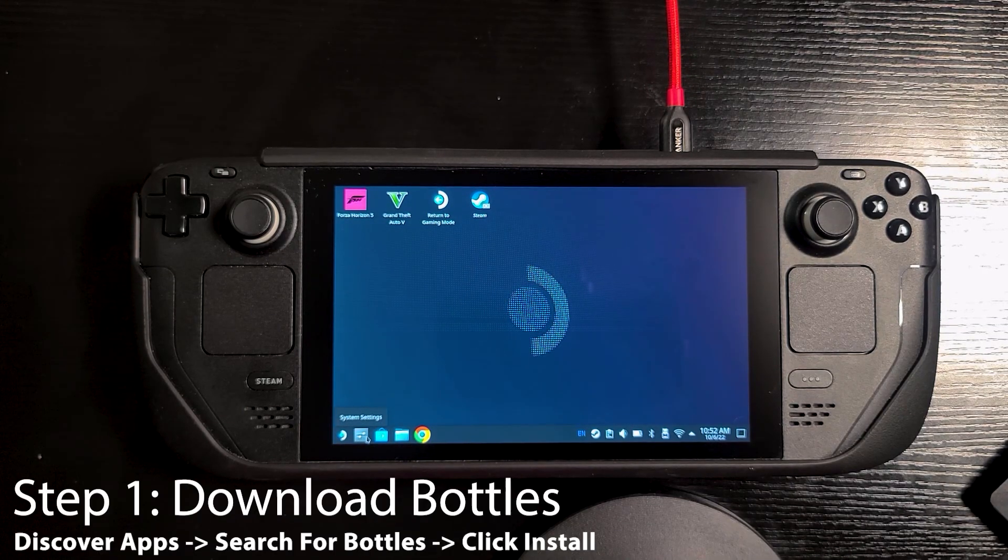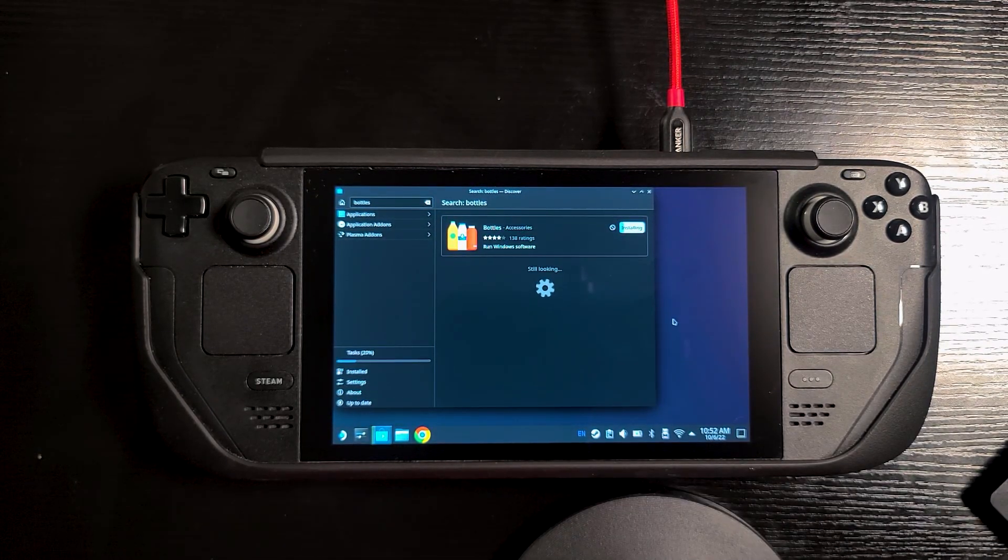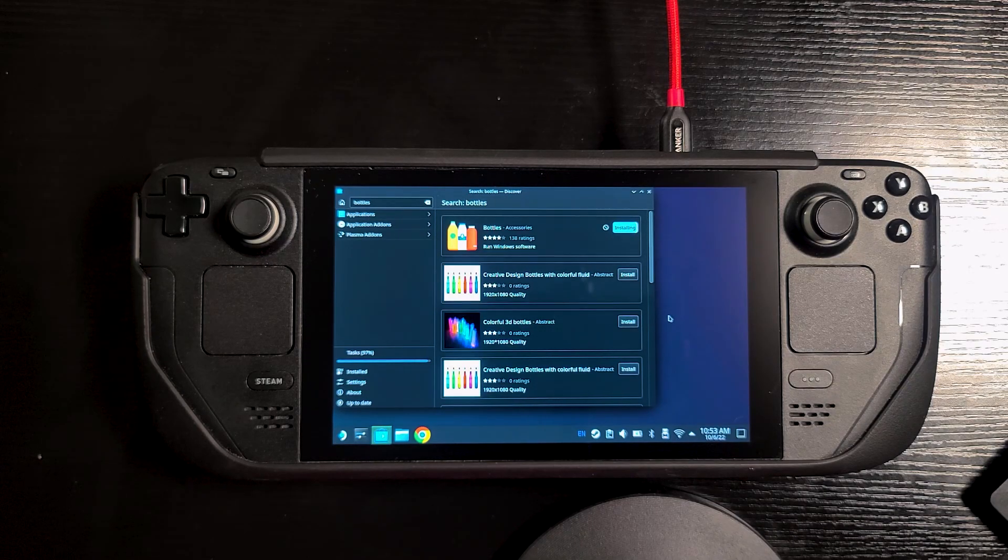The first thing we're going to do is go into desktop mode on SteamOS and go to Discover Apps. We're going to search for an app called Bottles. This application will allow us to run Windows software. We'll install it and once it's done installing, we'll launch it and complete the setup.